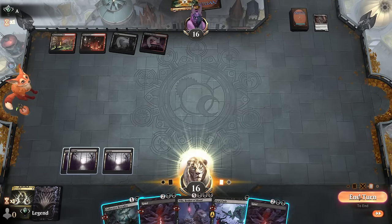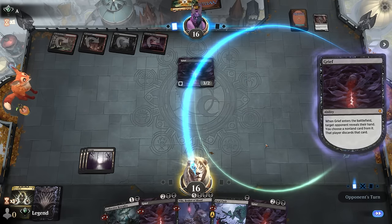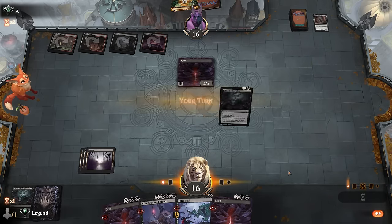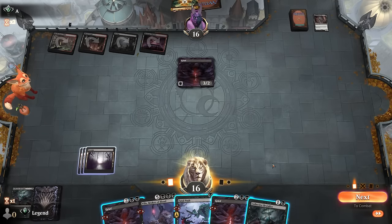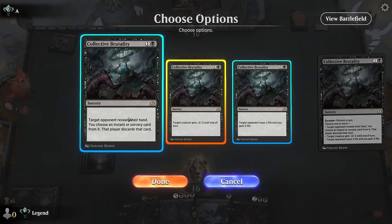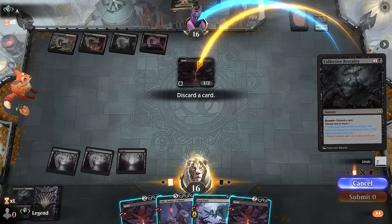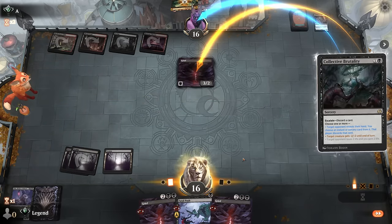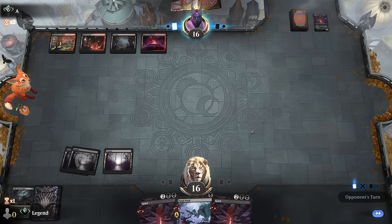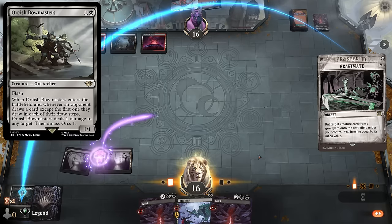Opponent casts their Grief. I'll go for Collective Brutality. Now if I draw lands, I can take away the Lightning Bolt through another Collective Brutality — so now is my window to escalate, take out their Grief, and then take their Lightning Bolts. I'll discard Villas and just hope they don't topdeck and Reanimate before we do. Opponent had another Fury in hand, so we can take that away if we cast Grief next turn. We drew Reanimate and have a Fatal Push in case the opponent has Bowmasters — we should have it covered.